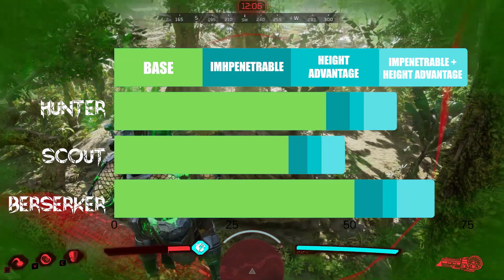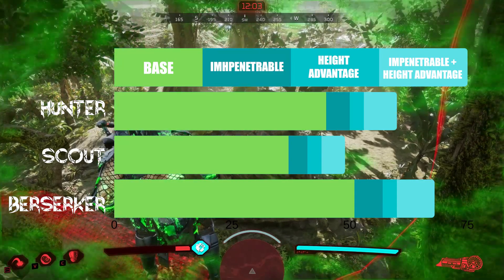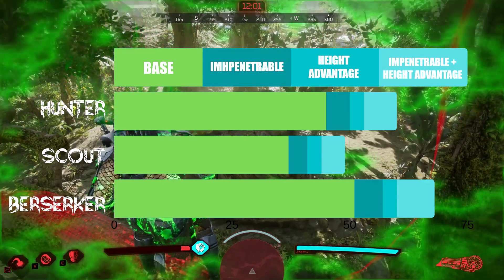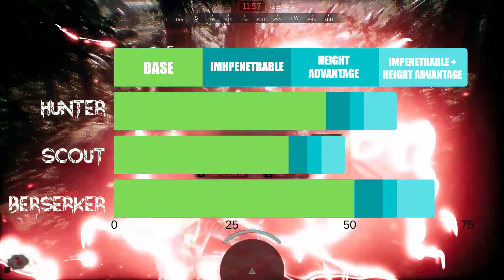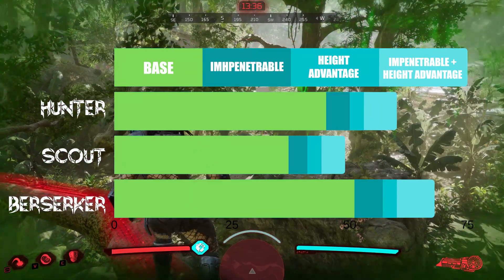So there are all the final results. Impenetrable gives a flat 10% damage reduction and Height Advantage gives 15% damage reduction if you are in a tree. If you have both equipped and are in a tree, then you get a combined 25% damage reduction.